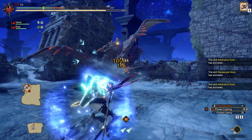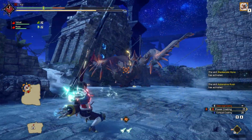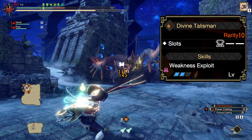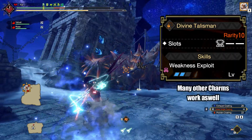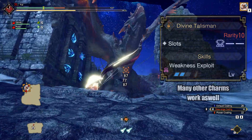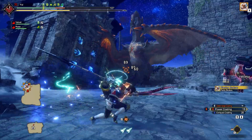It has a very high damage output while maintaining most comfort skills for bows. All you need is a talisman with Weakness Exploit level 2 and a level 2 slot, or similar. As always, I will tell you at the end of the video what skills to look out for if you decide to augment the set with kurio crafting.